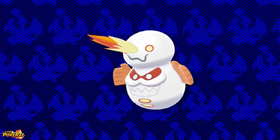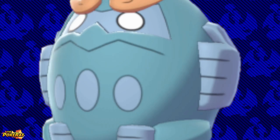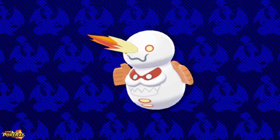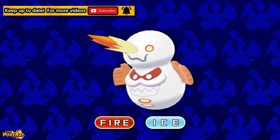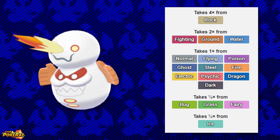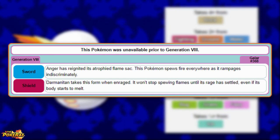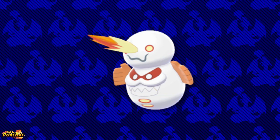The second Galarian form on this list is Zen Mode Galarian Darmanitan. Compared to its Unovan counterpart, Galarian Darmanitan now has the new unique type combination of Fire and Ice when in Zen Mode. This form can only be activated if the Pokémon has the Zen Mode ability. Galarian Darmanitan is 4x weak to Rock and 2x weak to Flying, Ground, and Water types. Its Pokédex entries state that Darmanitan changes into this form when enraged, and it won't stop spewing flames until its rage has settled, even if its body starts to melt.